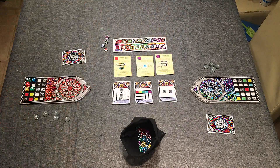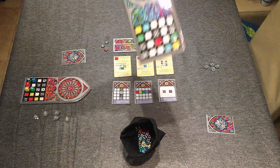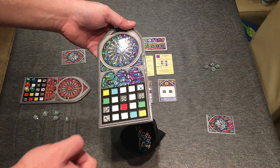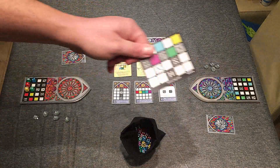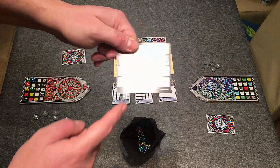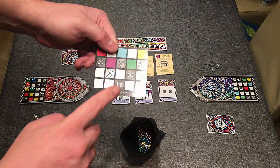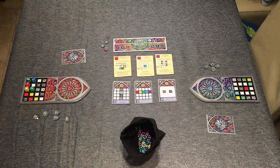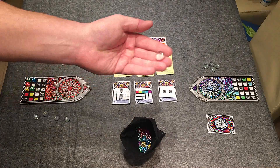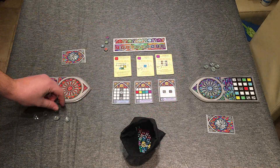First up is the player setup. Everyone is going to get one of these rather fetching player boards. Into the player boards is going to be slid one of these window pattern cards. These range from three to six in difficulty, meaning how hard it's going to be to build your stained glass window, but it also directly corresponds to how many of these little favour tokens you're actually going to get.